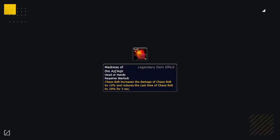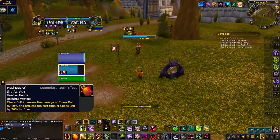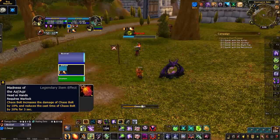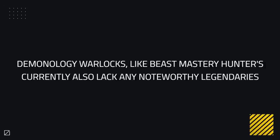Destro only has one good legendary — due to low haste early in the expansion, it will probably be their primary pick, allowing them to hit hard with the second of two Chaos Bolts every time they build up four shards, but only if they can cast two back-to-back. If you see a Destro Warlock gain this buff after casting a single Chaos Bolt, prevent them from ever casting two Chaos Bolts back-to-back to waste the proc. Demo Warlocks, much like BM Hunters, lack any strong legendaries and won't be highlighted.